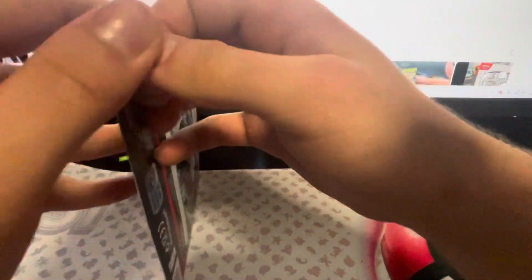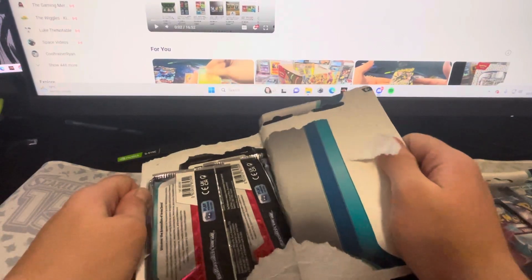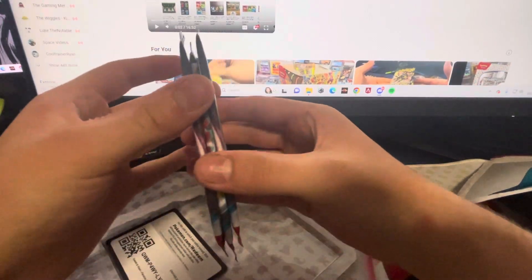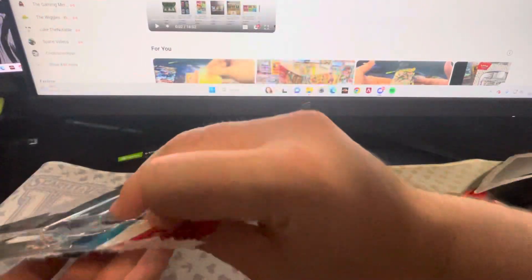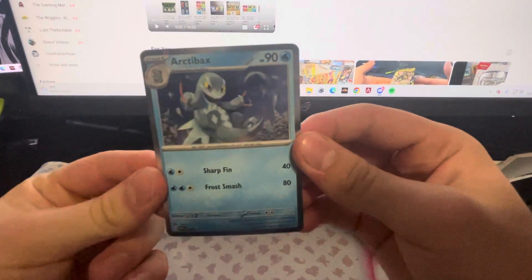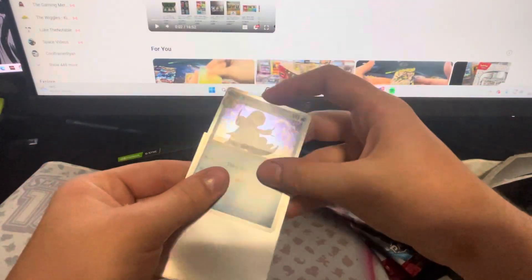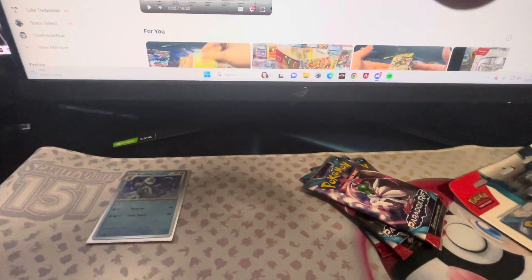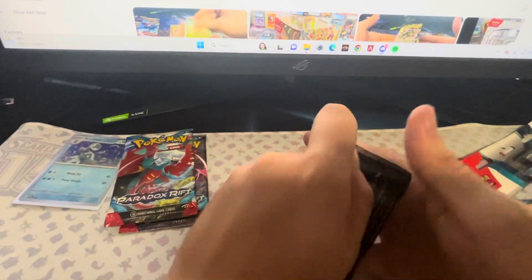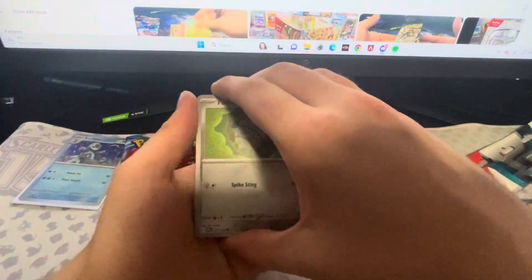We'll go the Arctic Facts promo first — I think that's how you say it. Hopefully we can get some good cards. I have seen from firsthand experience that Paradox Rift is actually quite difficult to get good hits out of, which is kind of odd. It's like they tweaked the pull rates to be way more difficult, especially 151 and Paradox Rift. Both sets have been way more difficult to complete or get good cards out of. Hopefully we can get some good cards out of today's opening.